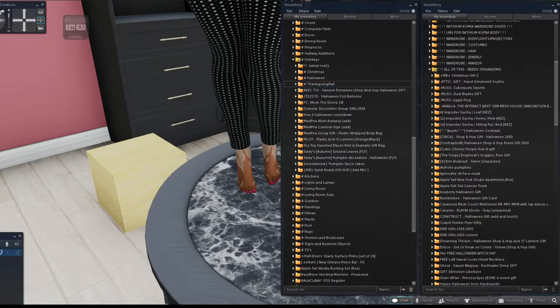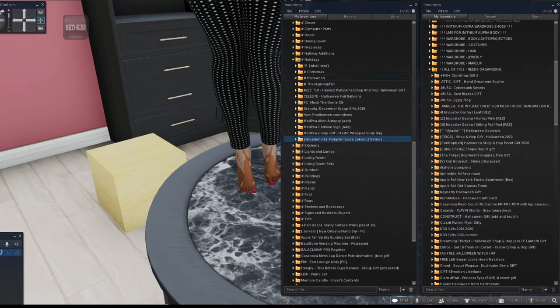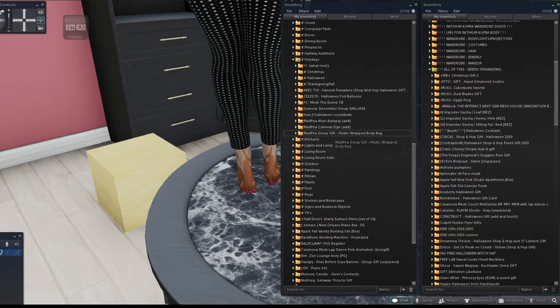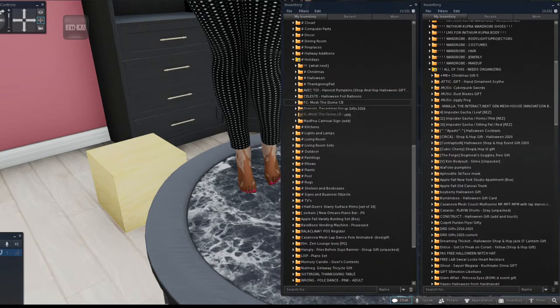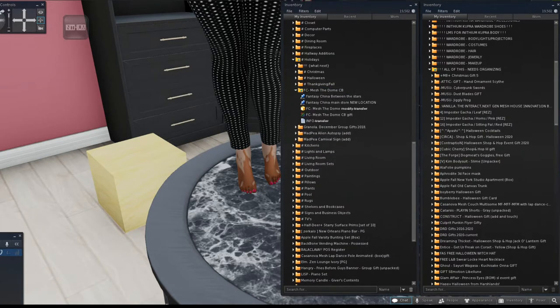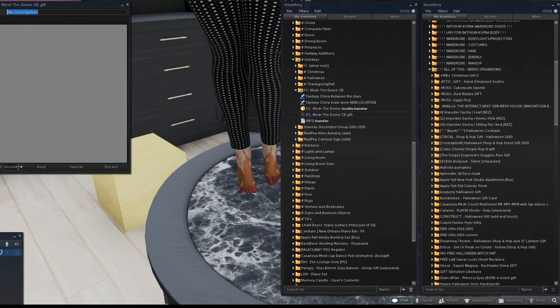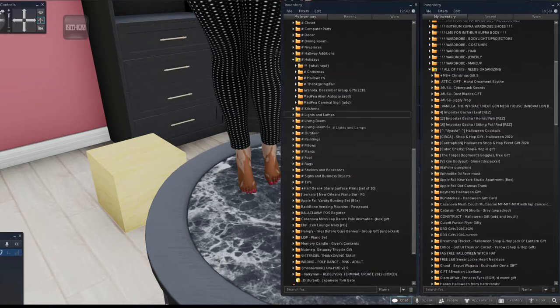Continuing to sort: autumn items go to fall, the jack-o-lantern and haunted places to Halloween, spirit board to Halloween, pumpkin items to Halloween, plastic wrap body bag — definitely Halloween — Halloween foil balloons to Halloween, harvest pumpkins to fall. This item here doesn't say what it is so I'll check the picture: it's a skull dome, so that goes to Halloween.